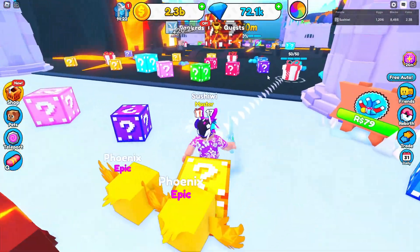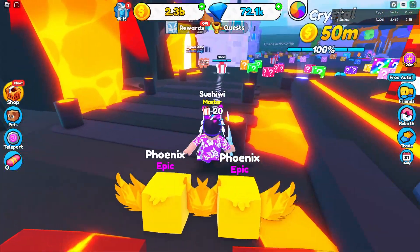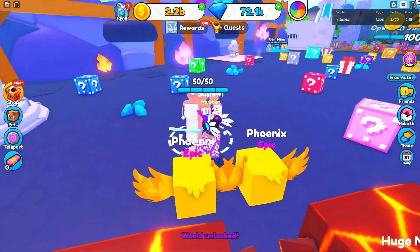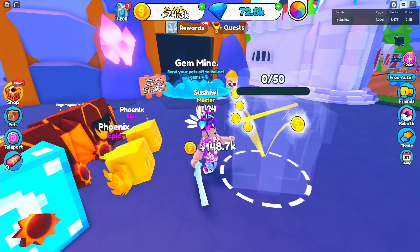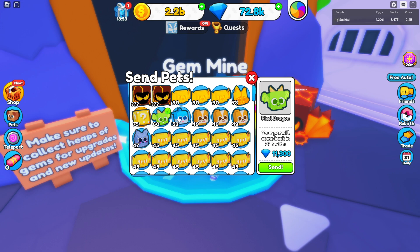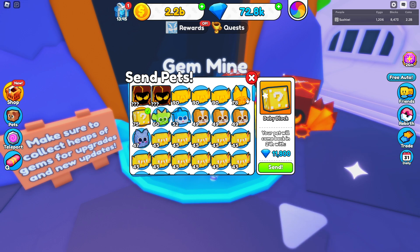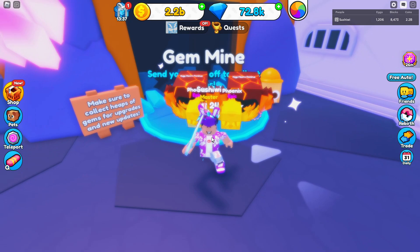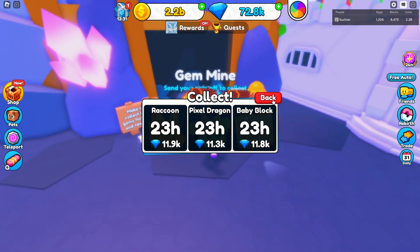As you AFK around the map there are chances for lucky block drops. I want to check out the new areas while collecting presents. The Crystal World costs 50 million coins. There are new eggs at 400,000, plus the gem mine where you can send pets off to collect gems. I sent off pets I'm not using — you can send multiple out.